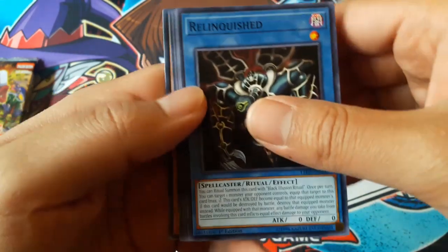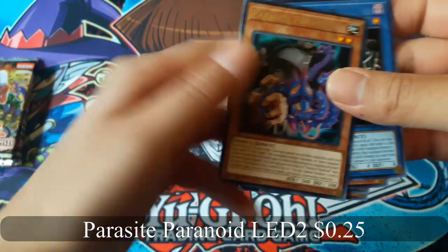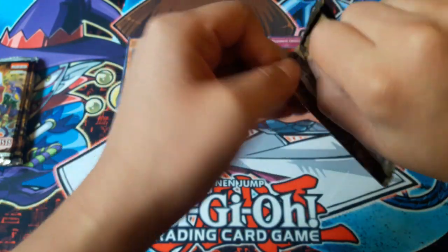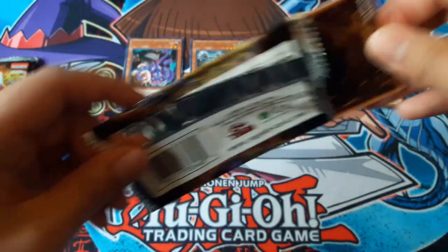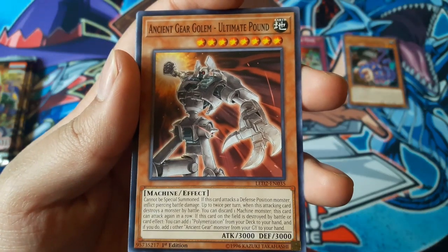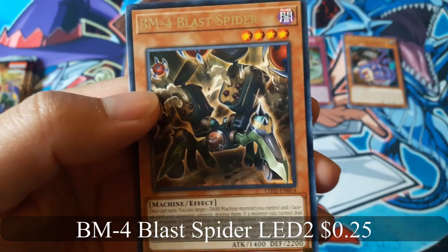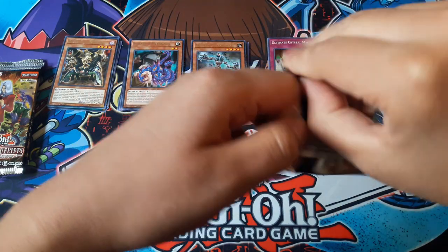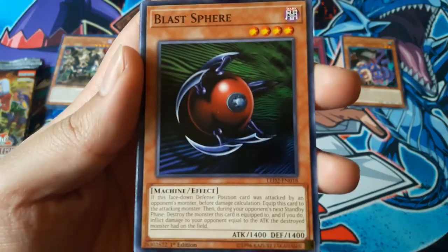Linkwist. Parasite Paranoid for a rare. 18 Gear Golem Ultimate Pound. BM4 Blast Spider for a rare.